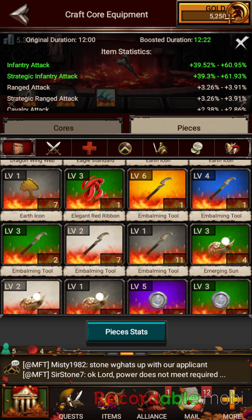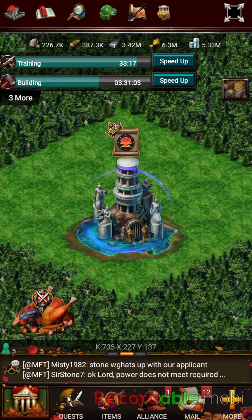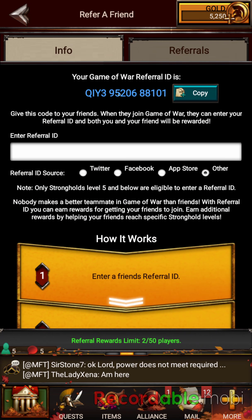That'll conclude this video. You can find us in kingdom 735, so definitely come check us out. The alliance is Active Misfits, so if you're over there, join up. If you're just checking out my video and you haven't done your friend referral, definitely add my friend referral code right there and we can both start gathering our gold. If you've got questions, message me or hit me up. This is SurgeonStone7 and I'm out — if you want me to do other videos, post in the comments.